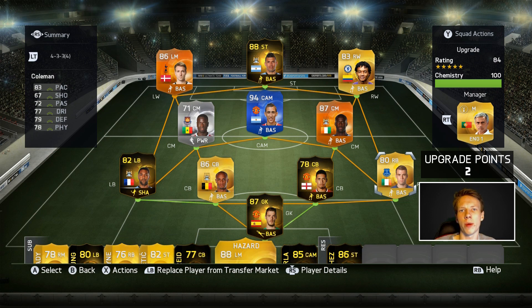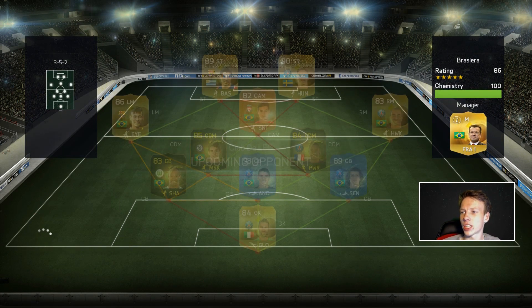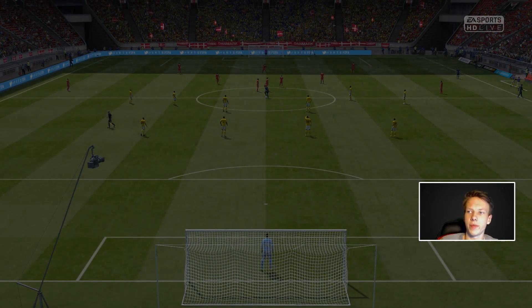Final opponent of today has an 86 rated squad - that might be the toughest team we've faced in this series, or up there with it. We did face a full legend side before but this is one of the best. They have Slaton, Strauss Man of the Match, Coutinho Team of the Year, and Neymar. What a team that is.